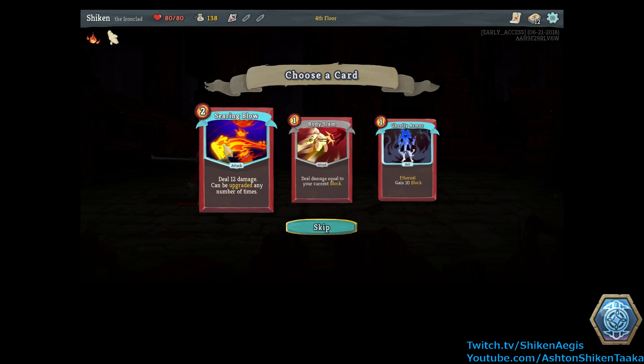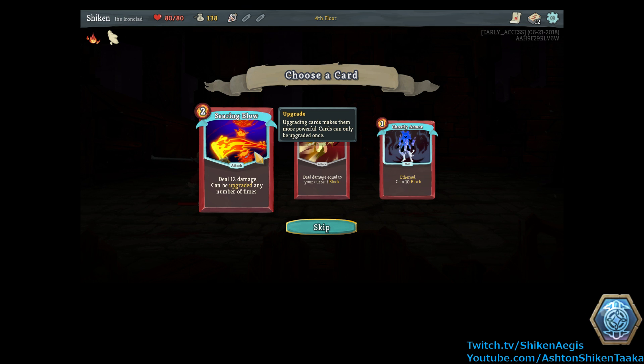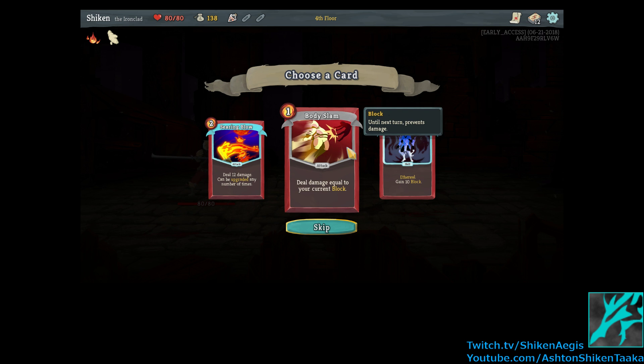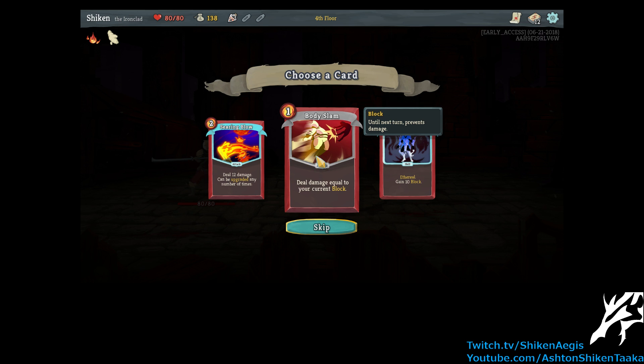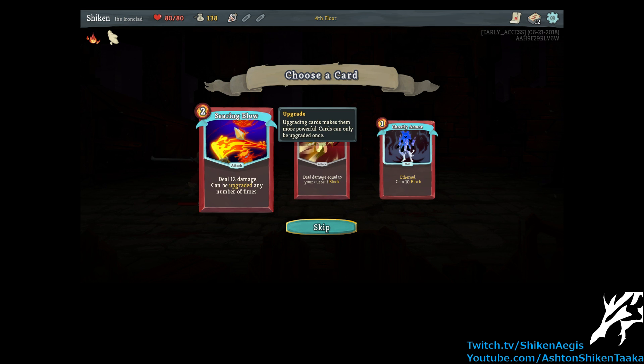New card. Alright, what do we got? Searing Blow — deal 12 damage, can be upgraded any number of times. Okay, just straight up damage. Body Slam — deal damage equal to your current block. I kind of like the sound of that. And Ghostly Armor — Ethereal, gain 10 block, but if this card is in your hand at the end of a turn, it is exhausted. Exhausted cards are removed from your deck until the end of combat. So use it or lose it, basically. Well that's pretty cool. If I had both of those that'd be pretty nice. This one sounds cool, but without a method of gaining a very large amount of block, that's not going to be much better than a regular attack card. So let's go for Searing Blow since we don't have much for good damage yet.